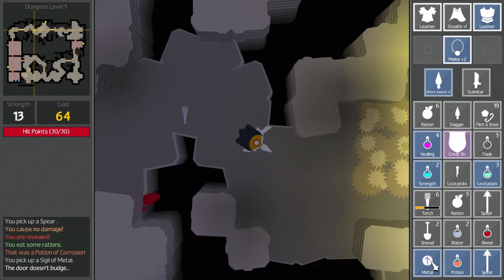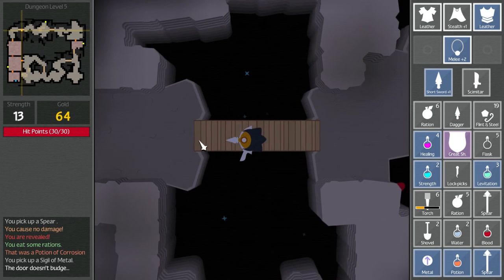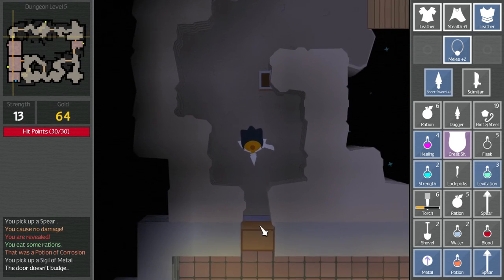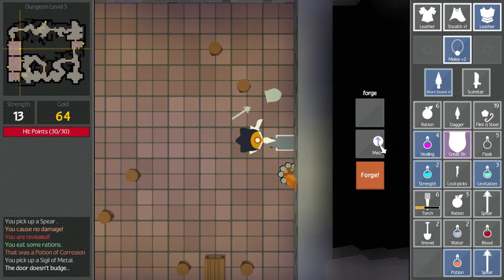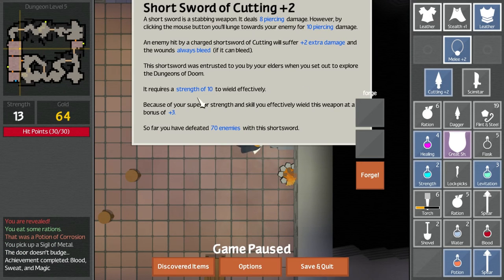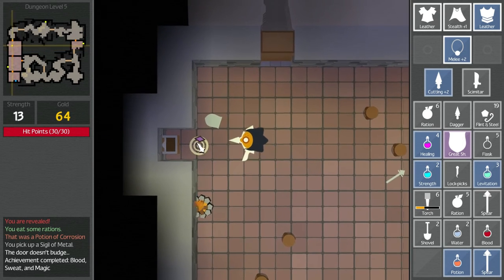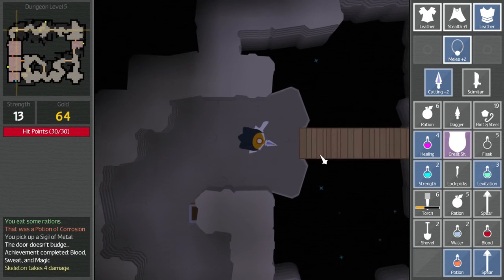Oh wait — I did get this. What does this do? Magic sigils necessary to craft magical items. We need to combine a sigil and an item at the forge. There was a forge in that other room. So I put metal — we'll put our short sword on here. Cutting, because we just did it to do extra bleed. So it's going to give us bleed. Apparently these skeletons just keep coming back, so worry about that some other time.